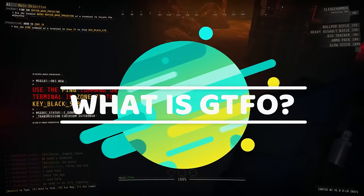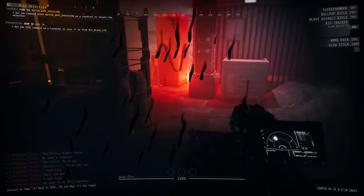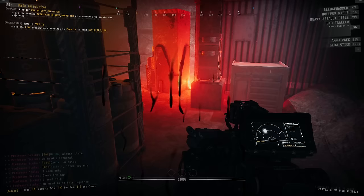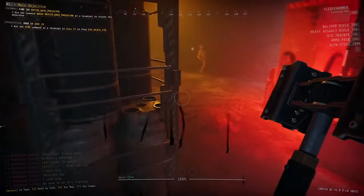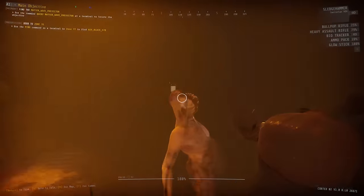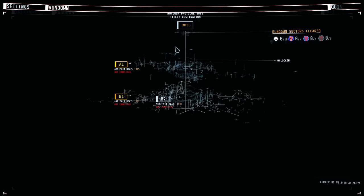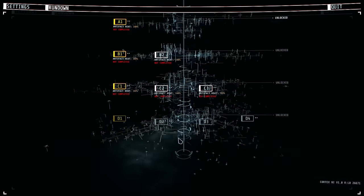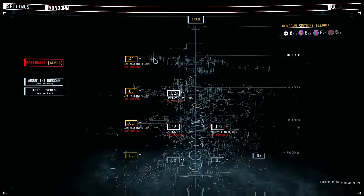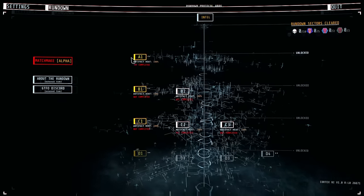Simply put, you are a prisoner being held captive in a gigantic underground facility that is overrun by a wide variety of creatures that want to bring your existence to an end. The only reason you're still down here is because an entity known as the Warden is forcing you to go back down and complete whatever objective they give you. This game revolves around a system known as the Rundown system. Right now we are in Rundown 6 and there are 10 levels to play. After a few months, Rundown 7 will be released and Rundown 6 will be taken away.